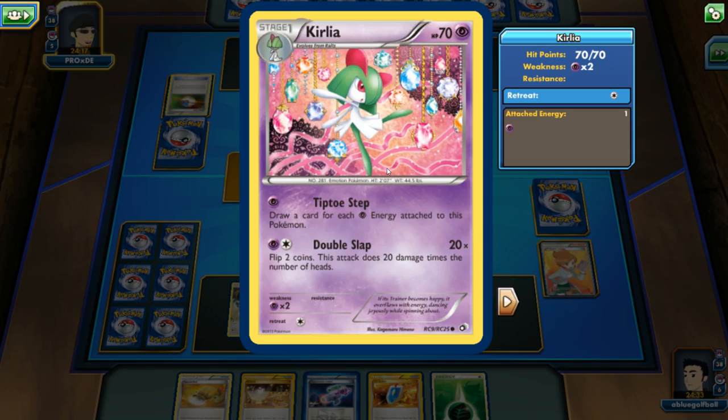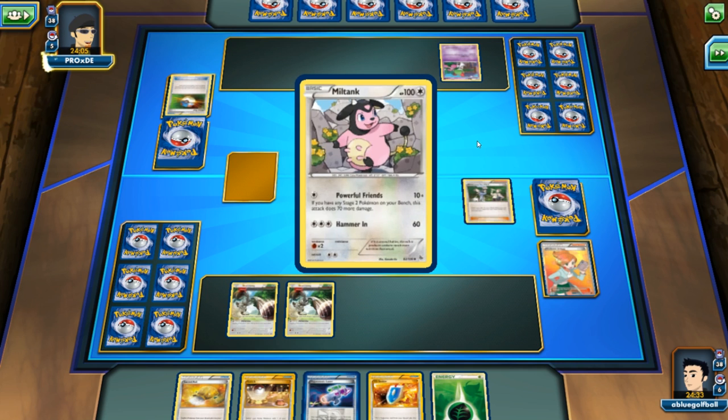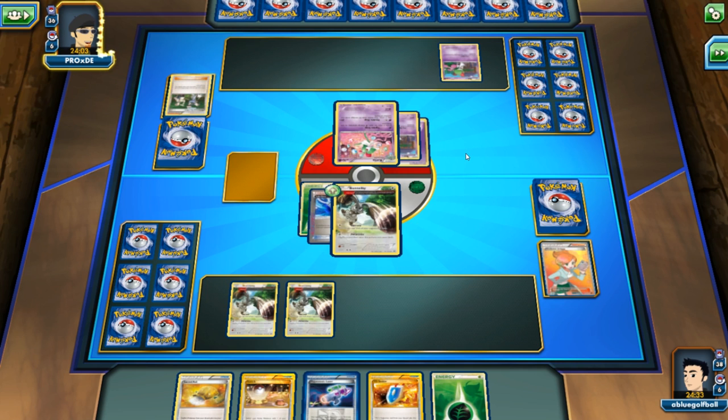My opponent evolves. We could see a Tiptoe Step or a Double Slap. My opponent even goes for a Pokemon Fan Club — we could see some more routes onto the bench, or perhaps even some EXs. Oh, it's a Miltank! And a Buffalant.